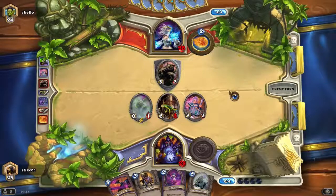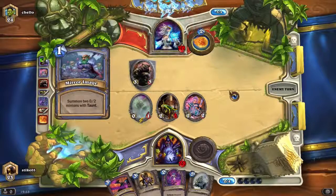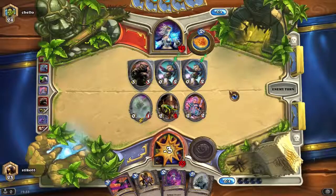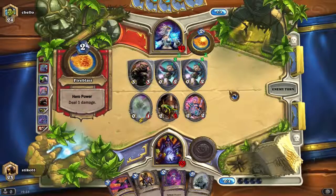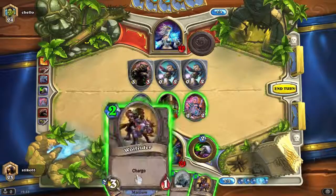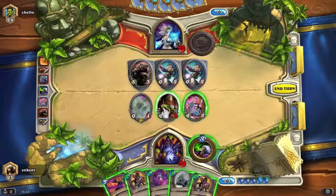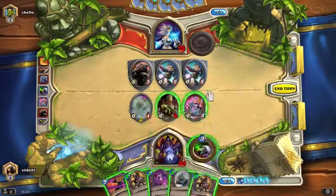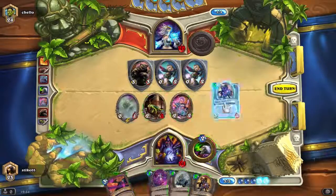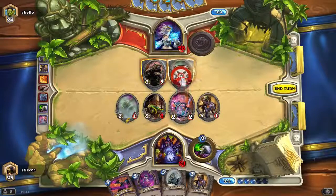I'm going to get rid of that guy. This taunt's really annoying. There we go. So the first one we call in costs two less, and it doesn't apply to spells it seems. So we basically just want to get rid of all of these. Okay, we'll get this one and we'll charge with it.